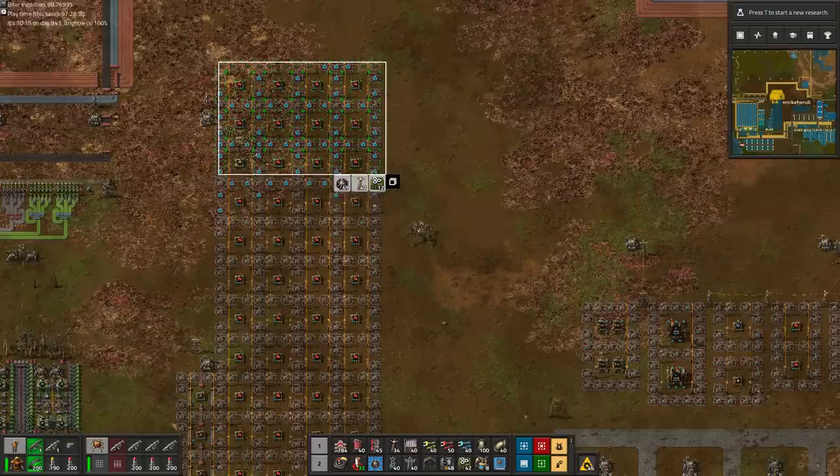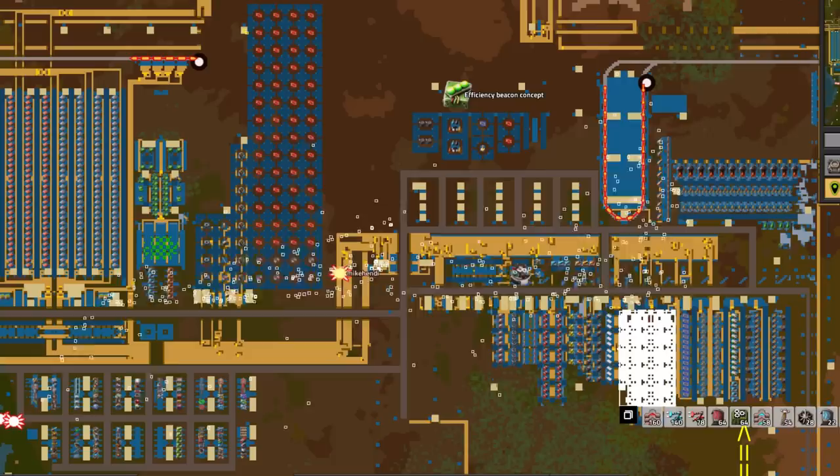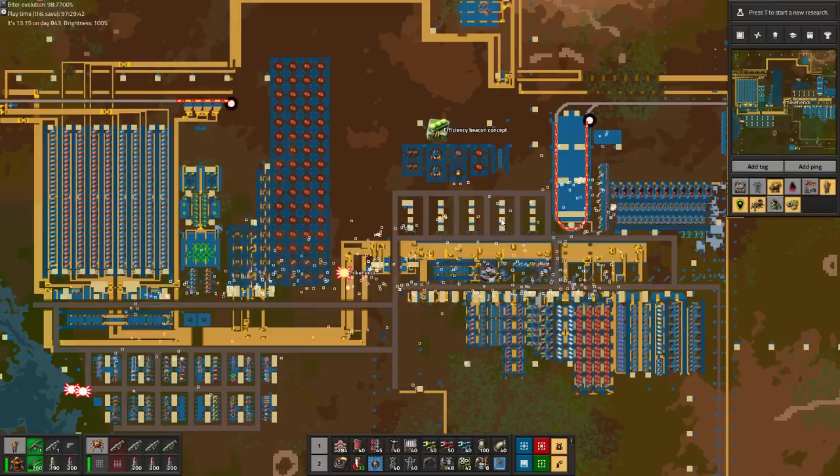With 20% productivity bonus on the copper wire, each pair of wire assemblers can easily support 14 red chip assemblers instead of the usual 12, so we end up with 56 red chip assemblers. A giant setup indeed, but will it be enough? Our old base had 64 red chip assemblers, all outfitted with 40% productivity bonus, albeit working marginally slower than in our new setup.